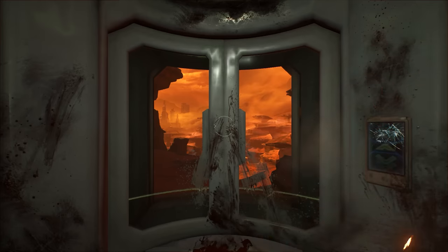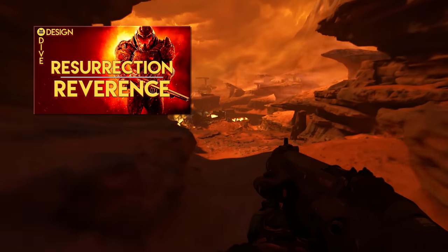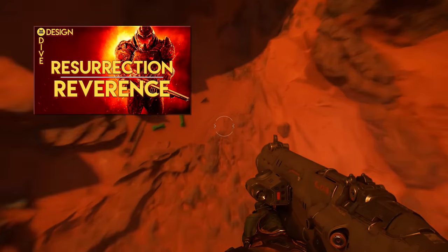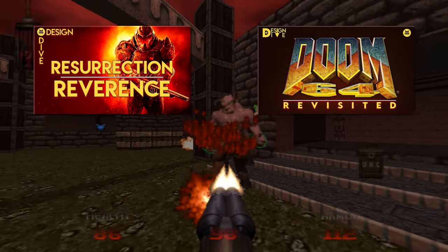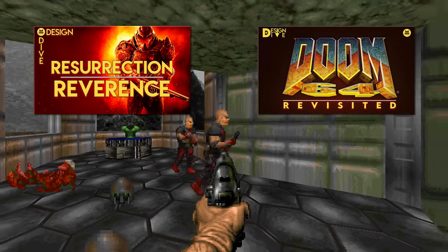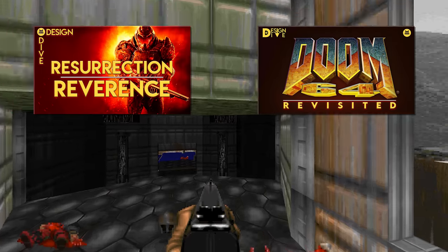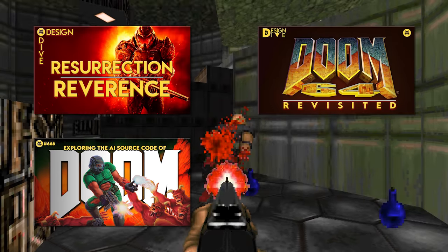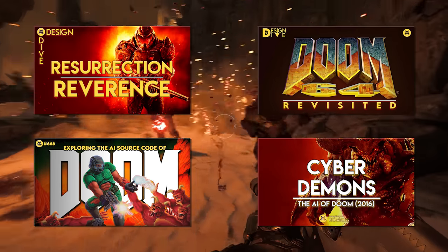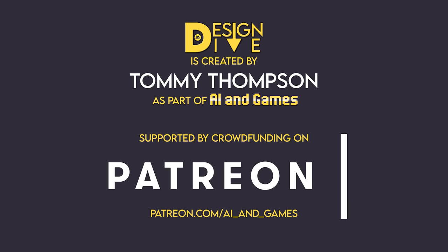As this Design Dive on Doom Eternal comes to a close, don't forget to catch my previous episodes on both the 2016 reboot — which is also an essay on the Doom franchise as a whole to that point — plus my video on the much maligned yet equally wonderful Doom 64. Over on the main AI in-game series I have detailed the inner workings and many interesting design features of both the 1993 original and the 2016 reboot. All this ripping and tearing through the hordes of hell has been supported by these awesome people on Patreon.